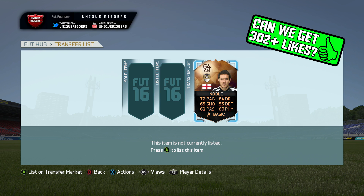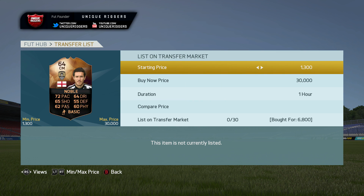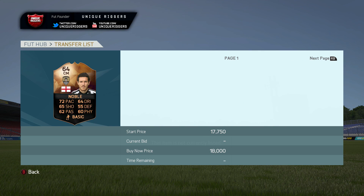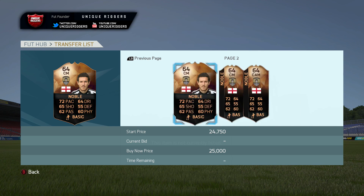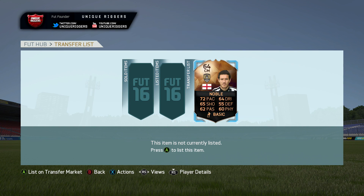So for this method, it's about in-form bronze players and also silvers. For this guy on screen, just going to use him as a quick example. I paid 6,800 for him, picked him up through bidding. On the market, the cheapest one is 15k. So I'm going to list him at 14k and hopefully he'll sell for that price.